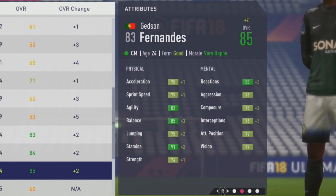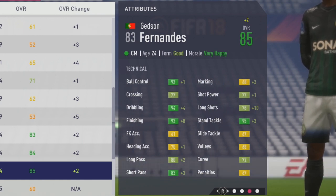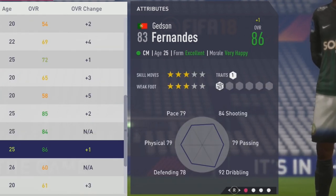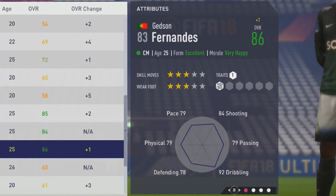Mentally, interceptions looking pretty good with a plus three. Technically, up to 92 ball control, 94 dribbling, 92 finishing with a plus eight, short pass up by three, long shots up by ten. He will now hit his potential here of 86 overall at age 25, still with three-star skill moves and three-star weak foot.